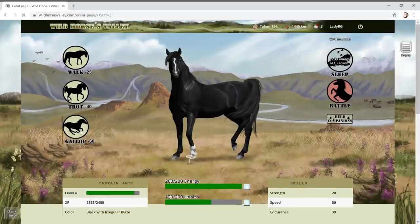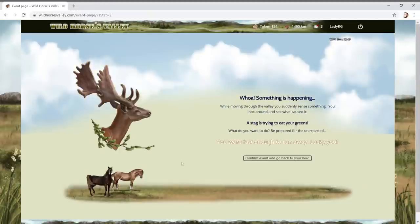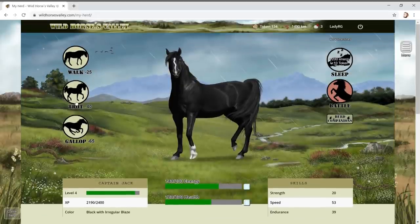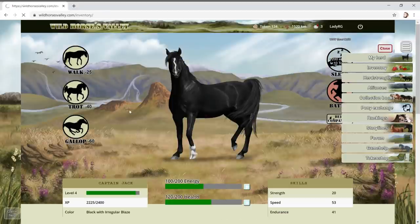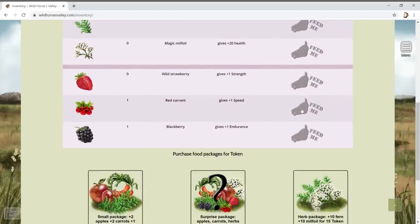If we click gallop - a stag is trying to eat your greens! Let's flee because he seems scary. I like to play it safe. Let's go for a trot instead. We found some berries - what do they do? Let's go check the inventory.